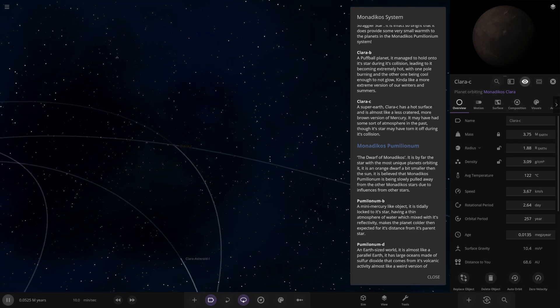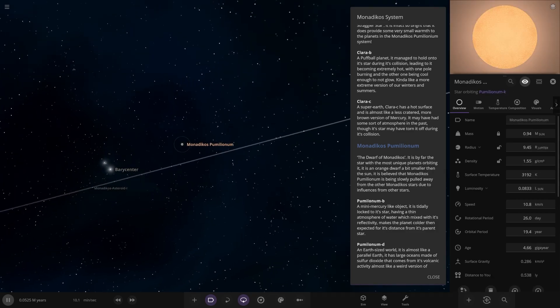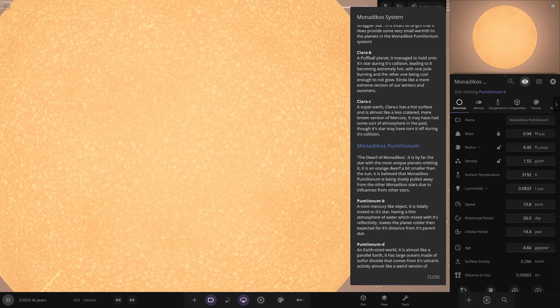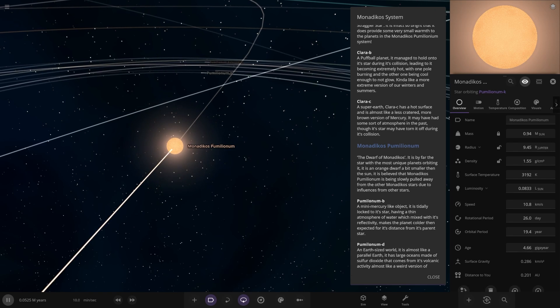Now heading to Monodico's Polonium, which I believe is the star that we started at over here. Looks to be more of a red or an orange dwarf class. It is by far the star with the most unique planets orbiting it - it's an orange dwarf a bit smaller than the sun. It is believed that this star is solely being pulled away from the other stars due to influence from other stars. Interesting stuff.